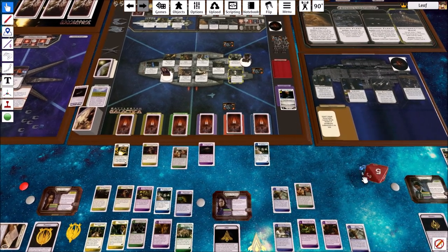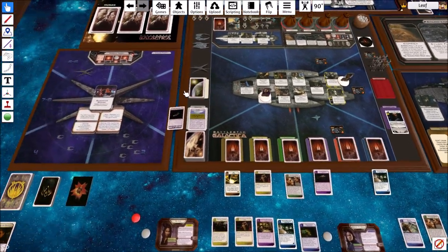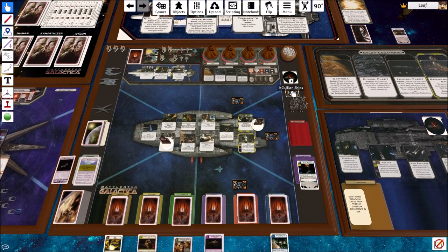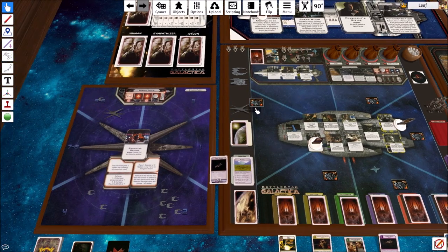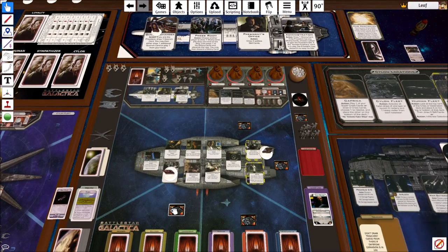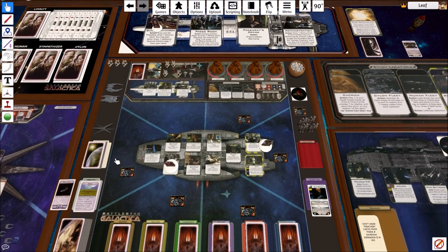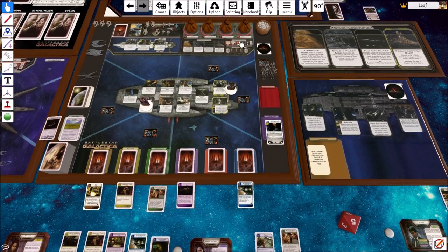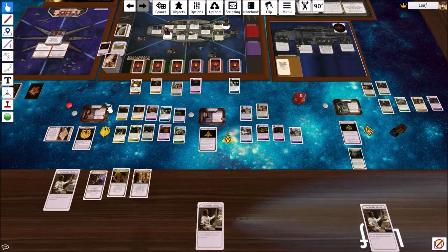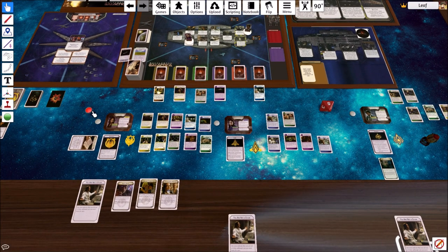Raiders activate again - add one to sector five. We add two more civvy ships, which have to be put in empty locations. That's not good. I accidentally grabbed the entire stack - that's why it looked like it was shuffling, it should have been only one. Jump prep increases and we're about to have a bunch of enemies on us.